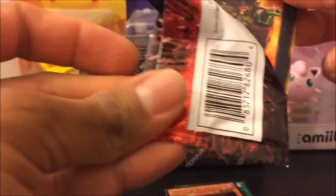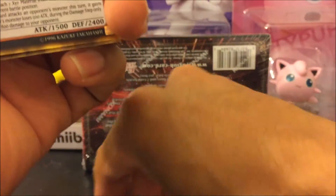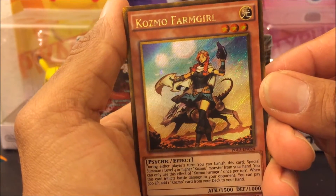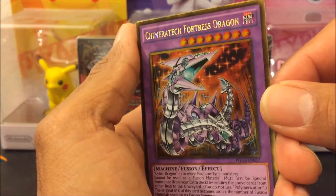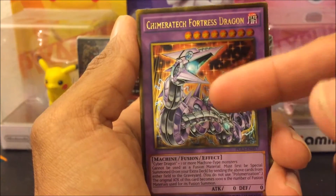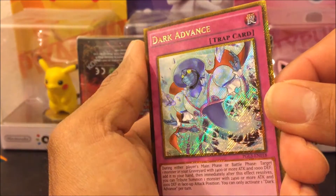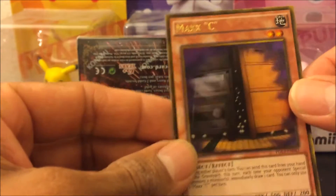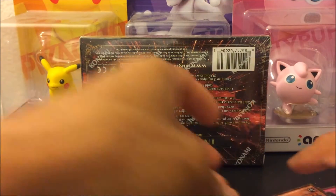Last pack — I got a Cowboy, nice! These are really cool. My secret is a Cosmo — psychic light. I get this Chimera Fortress Dragon. I run Cyber Dragon Infinity so this is perfect for it. I get this Dark Advance — interesting. And I get a Maxi! Oh my goodness, no way — a Maxi, wow!